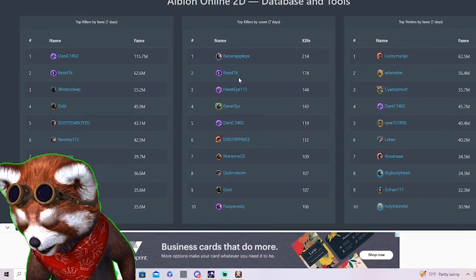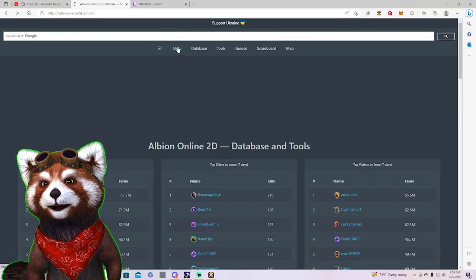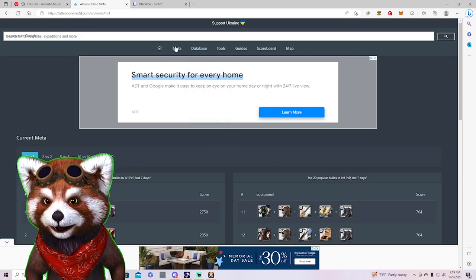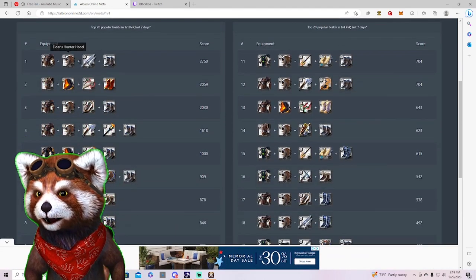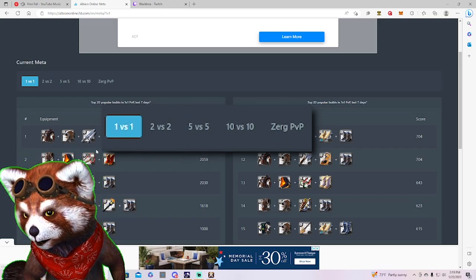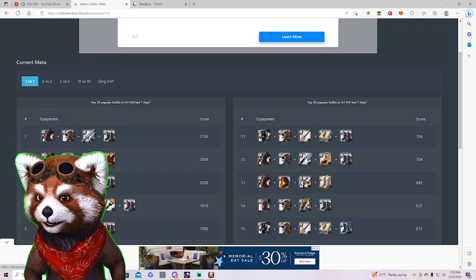We can put the site into about three or four categories. You have the meta tab, which is pretty much PvP stats. You can click on that tab and see what the most popular 1v1, 2v2, 5v5, 10v10, and Zerg PvP weapons are currently. It's kind of nice.